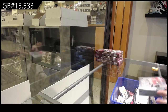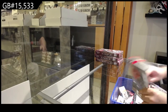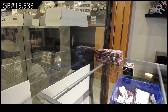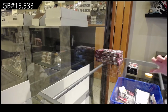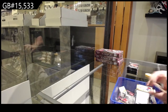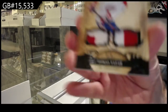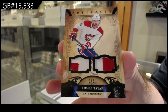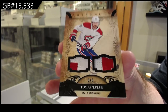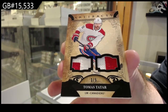Here we go, starting off C&T break number 15,333 — Artifacts, three-box break. And I like that start. We've got number three of five, Dual Patch Black of Tatar for the Habs. Beautiful.